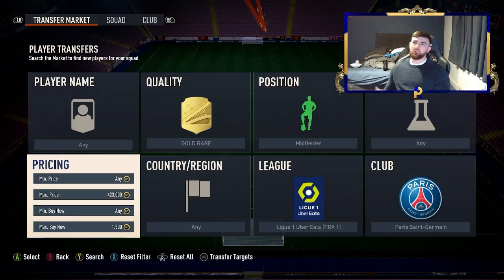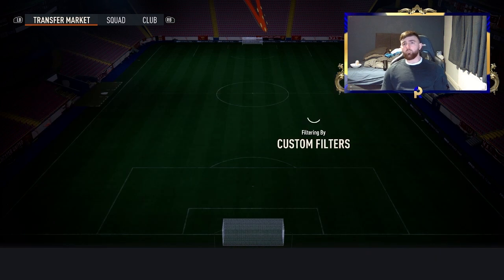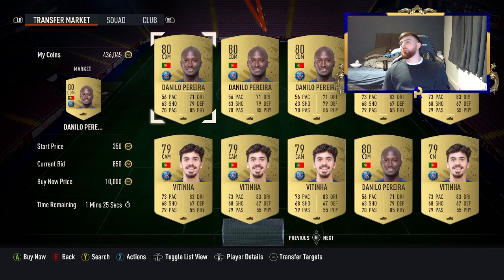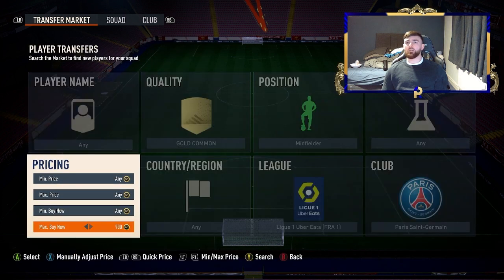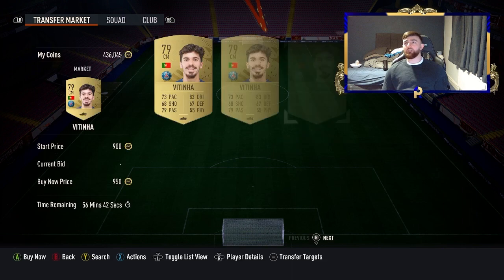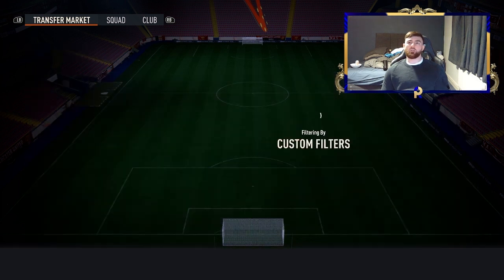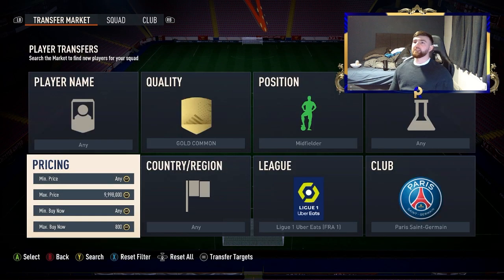We're going to have a quick look at the gold commons available from PSG. If you take off the price cap, you've got Serabia, Grayer, and Vintaya — those three alone are good enough. At the 800 mark you've got one at 850 and a couple at 900–950. The sell-on for these is about 950–1000, with 50 coins EA tax, so if you go down to 800 coins you're making about 150 coins per card. Very easy cards that come up quickly — a Grayer just went for 600 coins, which is an instant 350 coin profit.